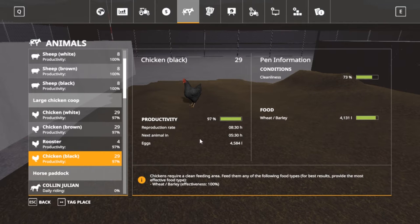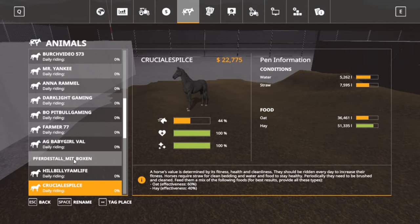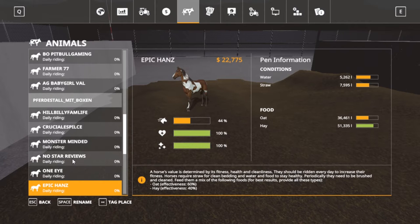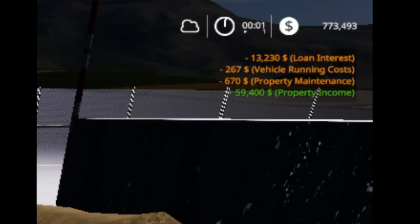Let's get back to the chickens. Look at the eggs — they're doing okay. Colin, Julie, Bert's video, Mr. Yankee, Anna — all these guys here are doing good. That's the first pen. One is out and open on the mountain — twenty-two thousand dollars is what they're worth. The ones in the boxing area are also twenty-two thousand dollars. It's ten days total. Oh, midnight — that's what I was wanting to show y'all. Thirteen thousand two hundred thirty for the loan interest.